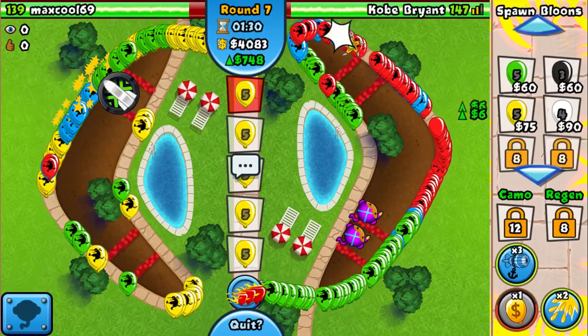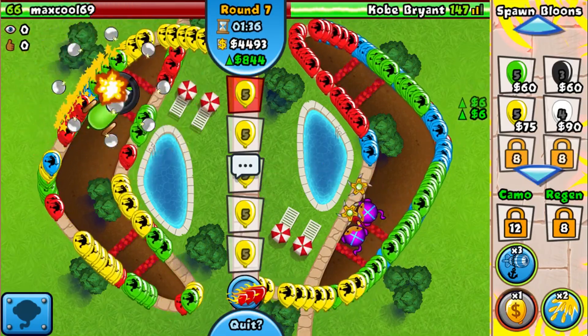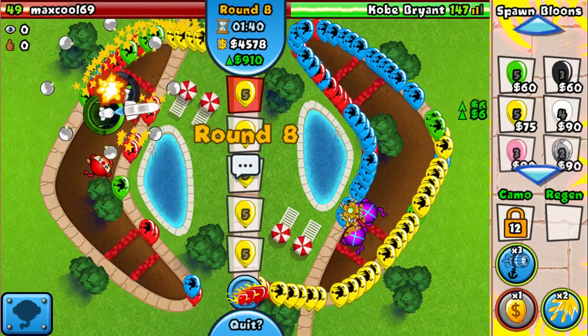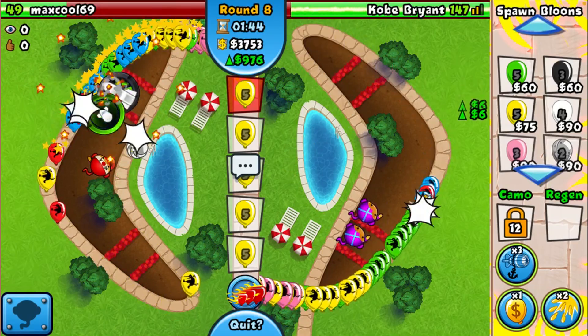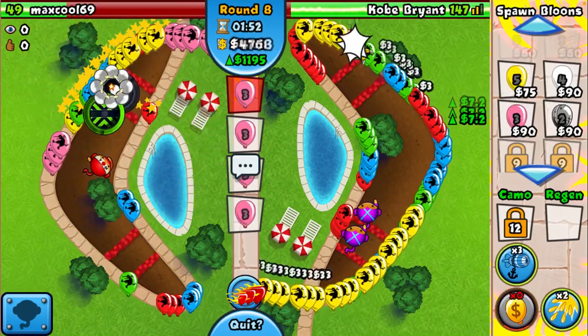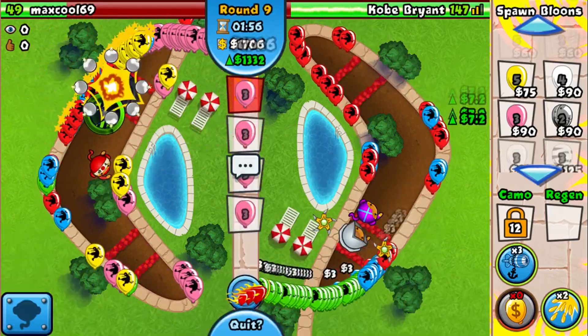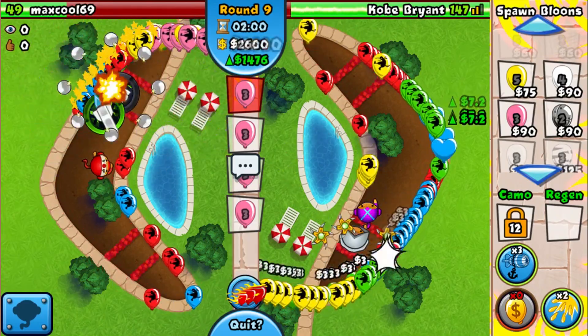It's a bit luck-dependent — sometimes the Glaives mess up, but most of the time you will be defending with two Glaive Ricochets. He's actually struggling — he should not have gone for the Blue Impact; he needed two Colossal Bombs to defend. Using the last Rubber to Gold here, we've got the Glaive Lord and look at that money — 1,500 eco and it's round nine. That is absolutely mental.